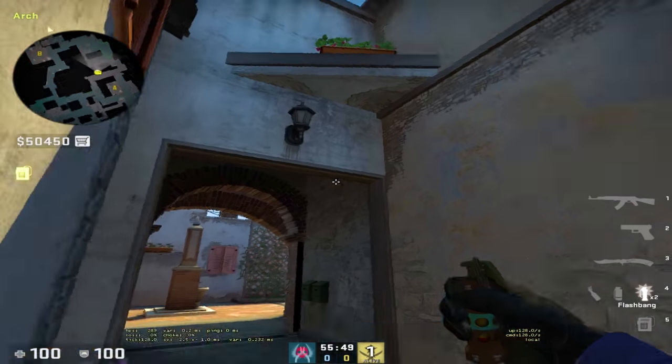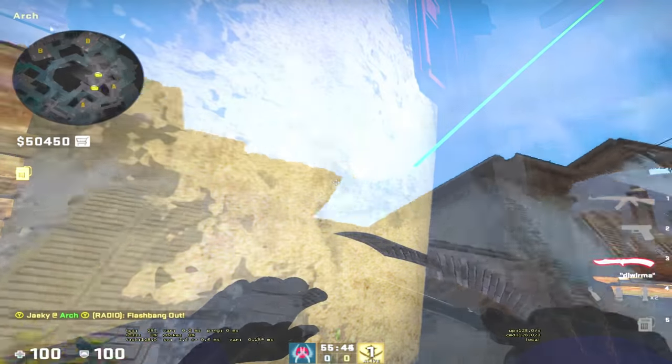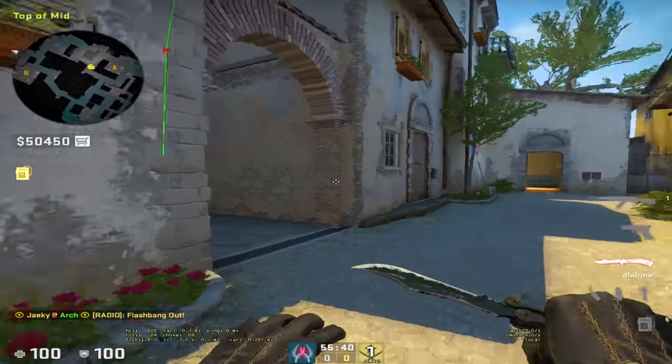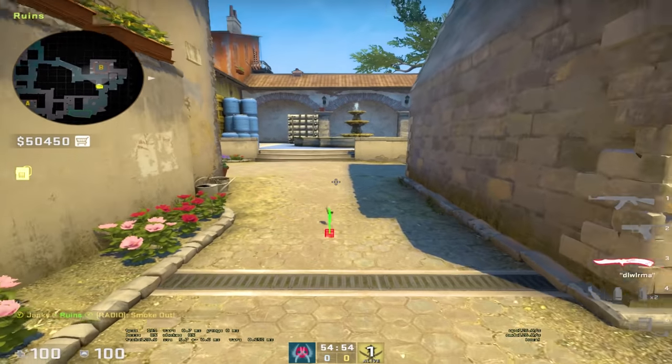Here's a self-pop flash you can do from arch — just aim right here. As you can see it pops right there and anyone coming up arch will be blind.